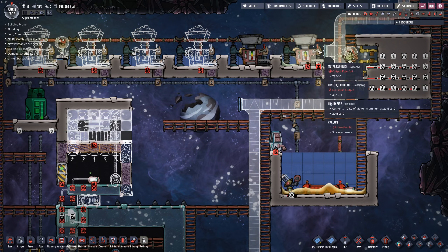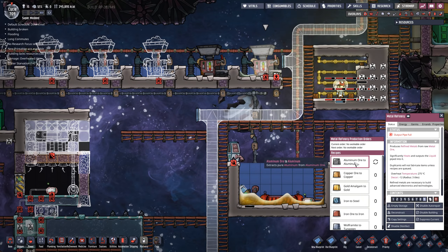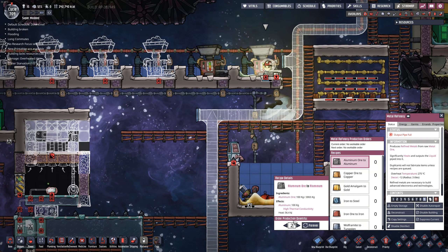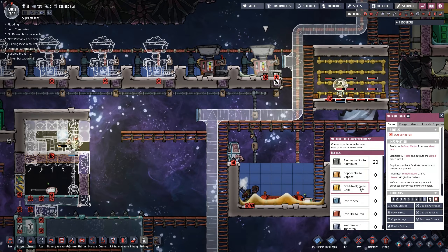To fill up the line and the rest of these metal refineries once constructed, I'm going to need to fill them with aluminum. So I'll refine a little bit more — maybe not forever, let's try 20. Actually, we already have 2,000 right there — let's just sweep that up. Maybe I don't need more.